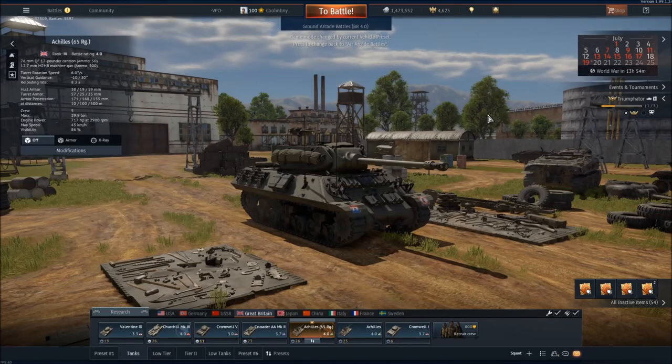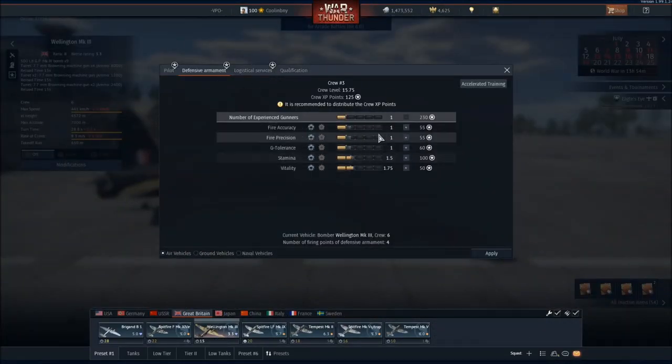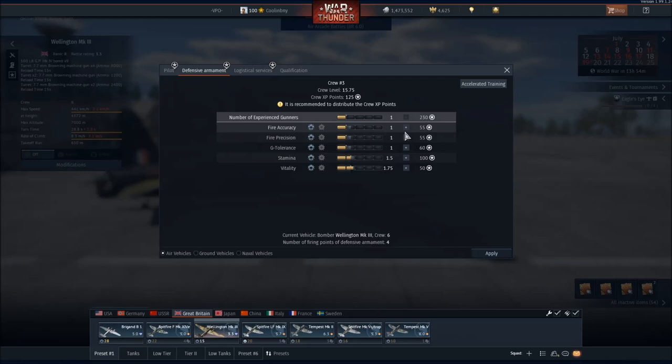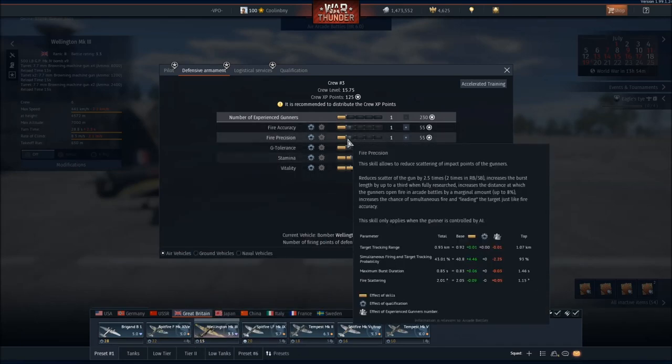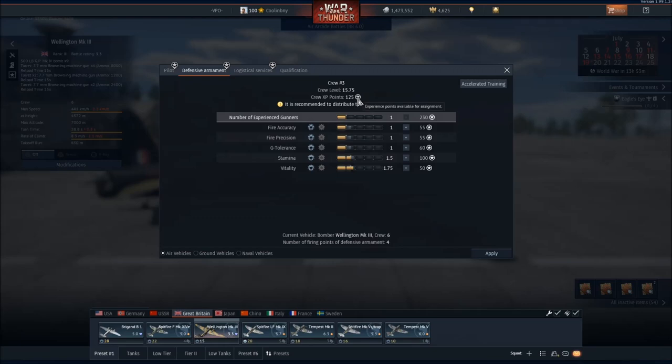Additionally, some crews have skills relevant to certain types of vehicles, like aircrew for bombers. So if you devote a ton of crew skill points to defensive gunnery and then use that same crew for only fighter planes, you'll be missing out big time. For example, if I go to the Wellington Mark III bomber and click on crew defensive armament — this bomber has a large number of guns, so you'd want to put crew points into defensive armament. But if you put those same points into a Spitfire, there are no defensive gunners to take advantage of that, and it'll be a huge waste. Crew points, by the way, are earned by doing well in matches — similar to RP but for crew skills.